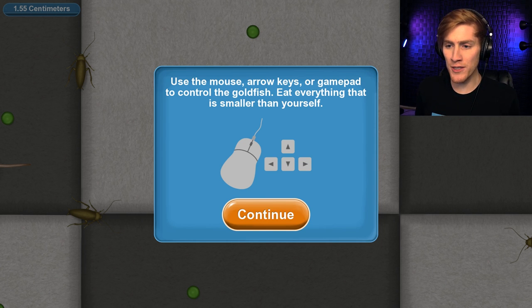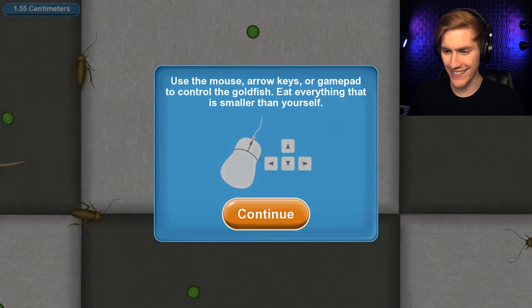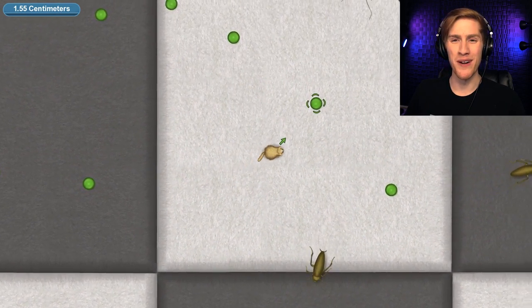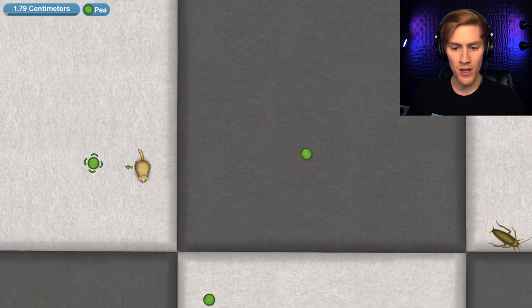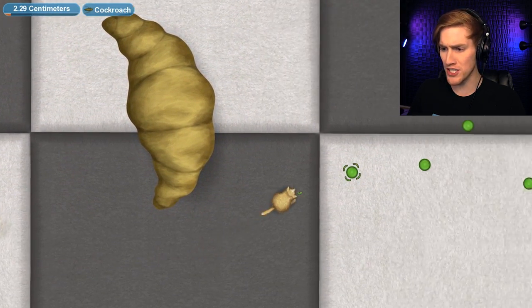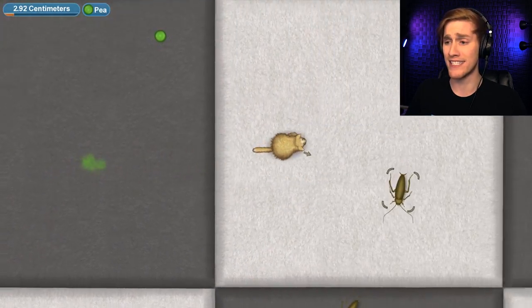The controls look relatively the same. Here I am as this tiny cat — something tells me we're not going to stay small for long. Let's grab some little peas off the ground and hopefully grow big enough to eat all the little rats in here. It looks like they're spilling a whole lot of food on the ground, which is probably why they have such a pest problem — a whole bunch of rats and cockroaches running around. I definitely do not want to be eating at this restaurant.